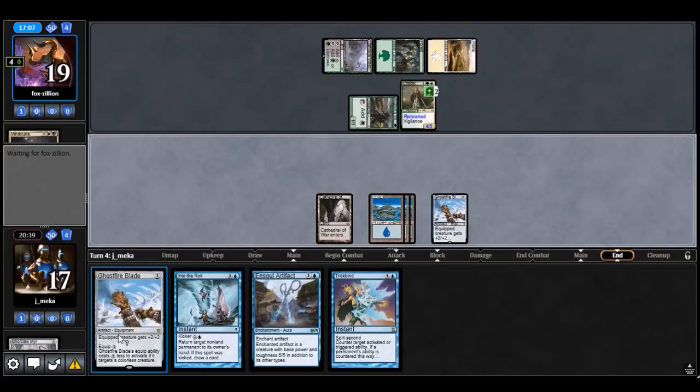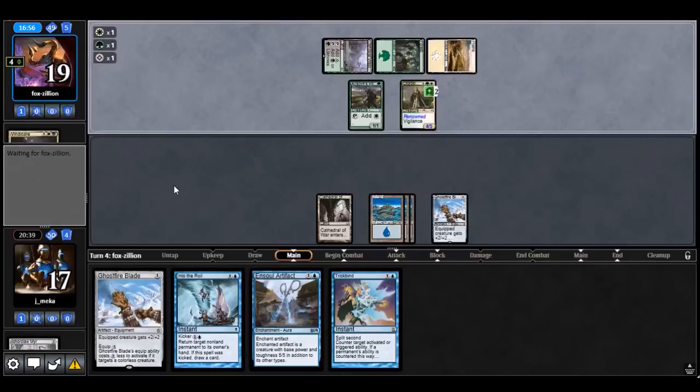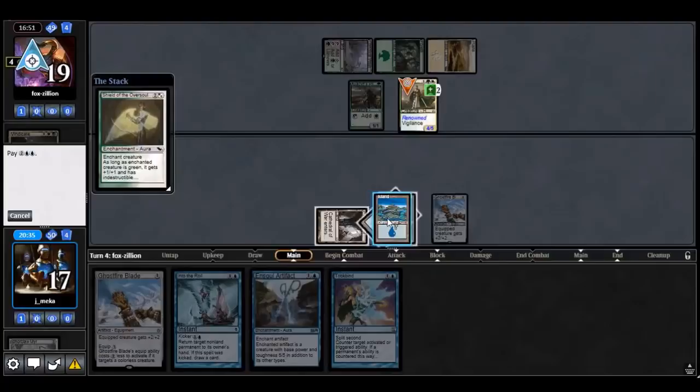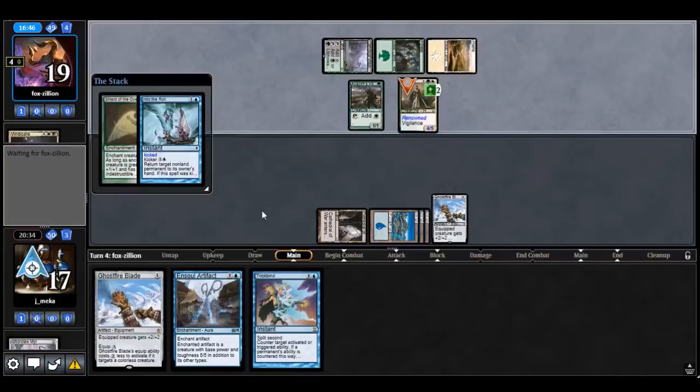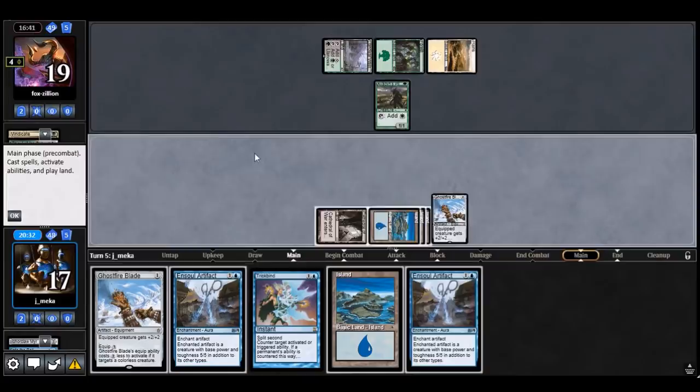I could do this — it's really funny because I have another Ghostfire Blade going enchanted with the first one. Definitely Into the Roil the Citadel. That depends on what they do. Oh, that's a Shielding Plax — I get a two-for-one here, so I get a draw card. Okay — I think I'm going to go the damage route now.